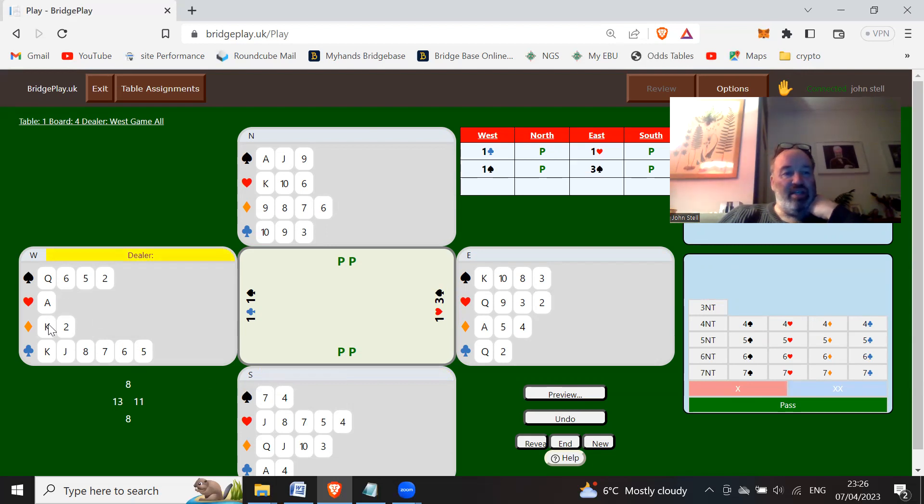With a 13-count and four spades but also six clubs, partner has shown about 11 points giving around 24 combined. I'd be contemplating bidding four spades with this hand given my shape - it's a close call but with this distribution I'd bid four spades.